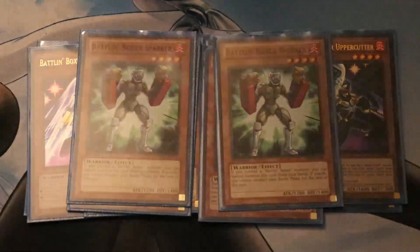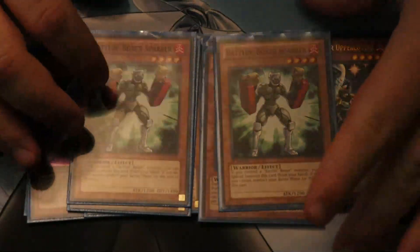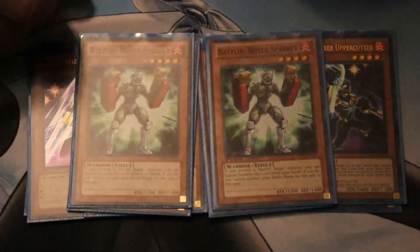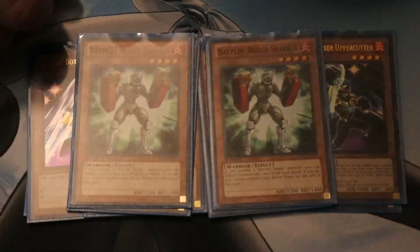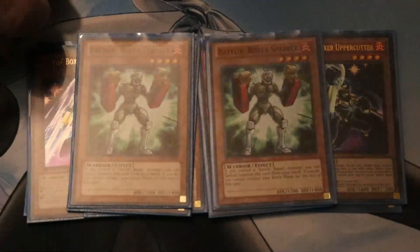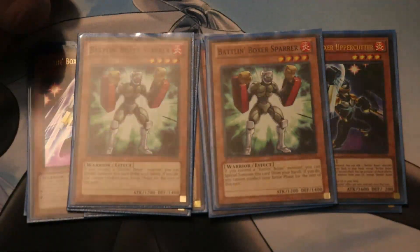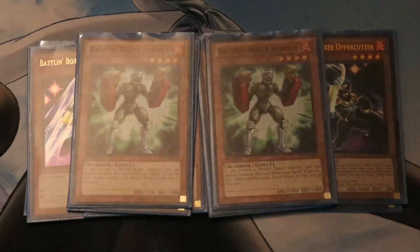Sparror I've been playtesting at 2 to 3. I really like 3 when you open multiples on turn 1 — you can just pop off, and so many Rank 4 decks would kill to have a monster like this. The fact that you lose your battle phase really sucks, though, and if you don't have another Battle Unboxer to go with him, it's not as good. Especially if you only have one Battle Unboxer in hand, or if he's by himself, it's just not as handy as I'd like.